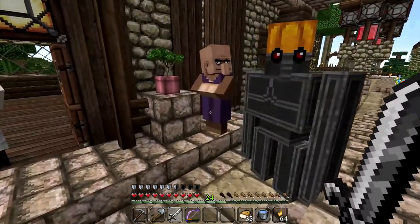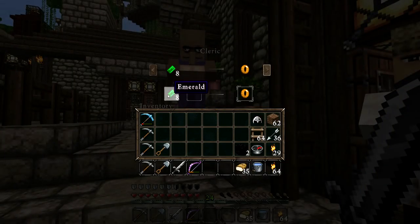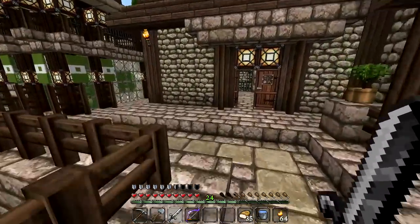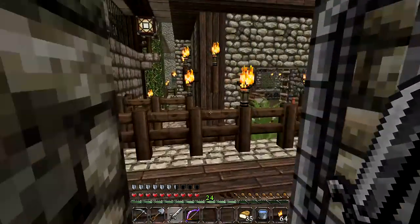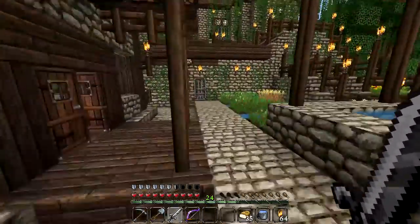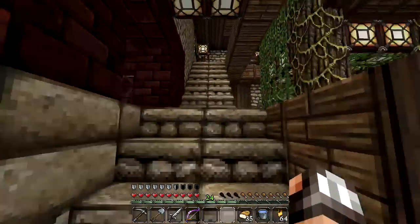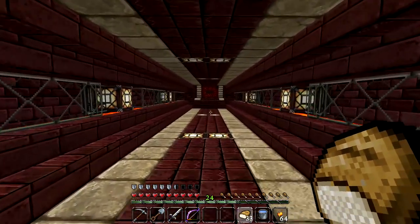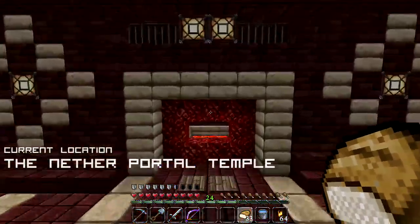Mojang recently announced that Minecraft 1.9 is coming and it is called the combat update. Some of you CyberDogs have been telling me in the comments that we may be getting some new weapons in the Minecraft 1.9 update. If that is the case that means we are going to be able to add some fresh new tools and weapons to our arsenal, which is going to be absolutely freaking awesome. So I want to get as many awesome enchanted books as humanly possible before then, so that when we get these new weapons we will be able to enchant them.